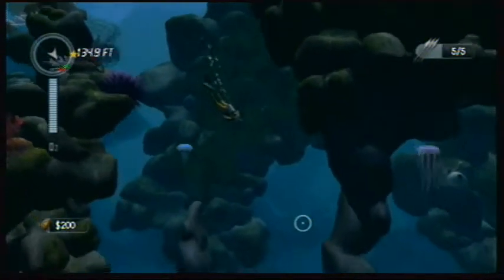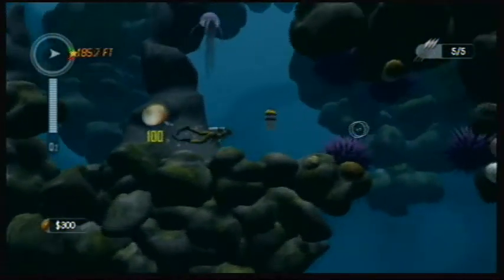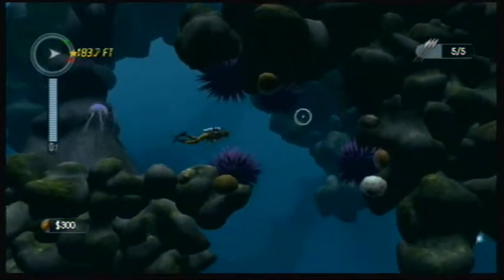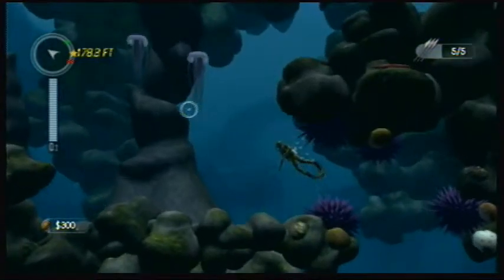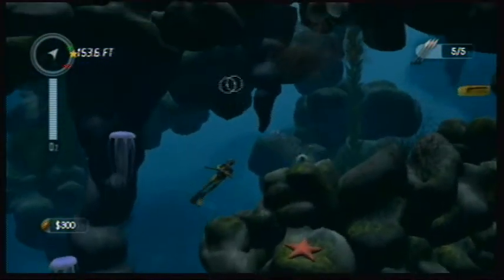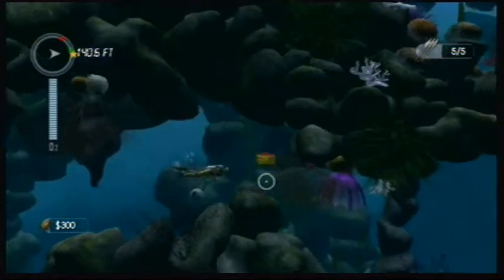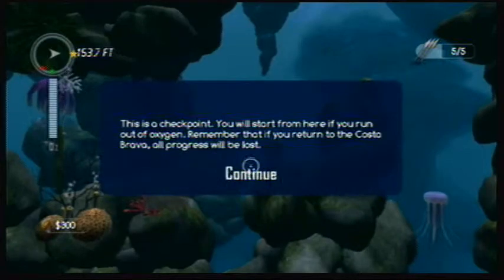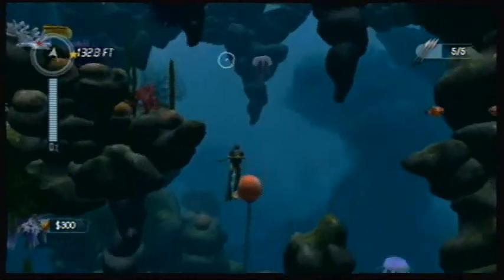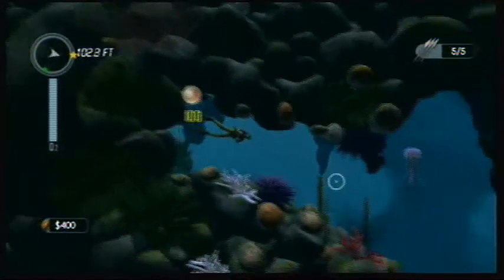Press right on the control pad and it shows you the map of where you are. There's oxygen and a treasure down here, but right now we can only go so far. I tried to go for that treasure you just saw in the corner but I suffocated — I couldn't go any further and had to restart all the way from the beginning. There are checkpoints though — if you suffocate and die, you'll return to the checkpoint instead of back at your boat.